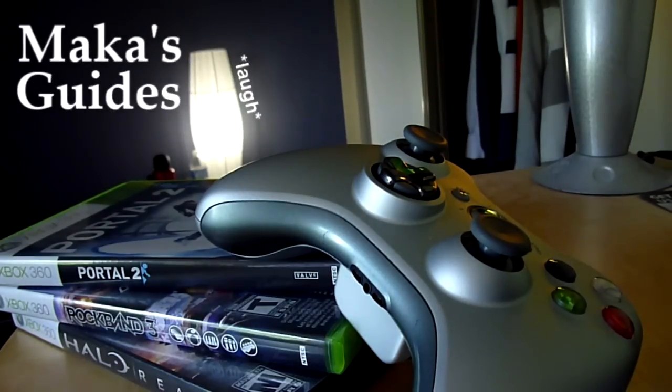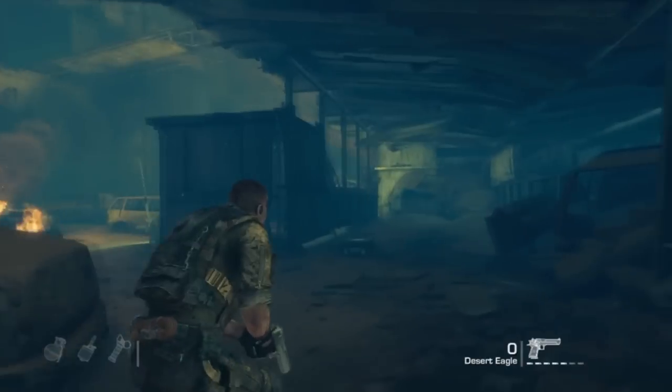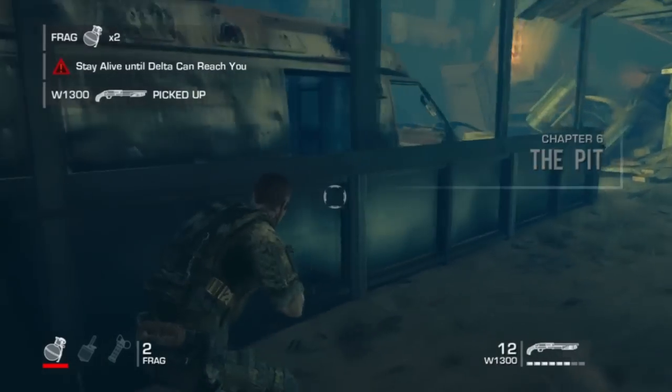Macca's Guides. Hey everyone, Macca here bringing you the Close Combat Carnage Video Achievement Guide in Spec Ops. We're at the very beginning of Chapter 6 and we're going to go to the right hand side here and pick up a shotgun.